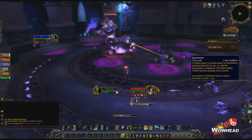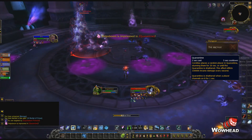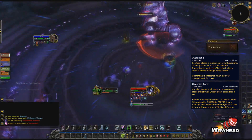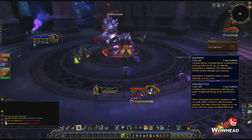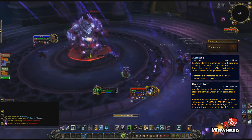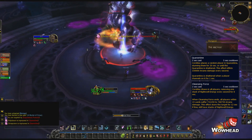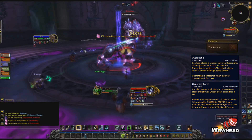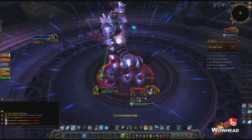Shortly after the puddles appear he will prison a random player. This is fairly easily dealt with — just run over to the person and click the prison to free them. After freeing whoever is in the prison he will cast his big spell, Cleansing Force. He will drag all players towards him, removing the haste stacks you've just acquired, and deal damage to anyone within 15 yards when the cast finishes. The catch is you need to make sure you get rid of all your haste stacks before or you will get stunned for 15 seconds. This means you can't have one person soaking all the puddles — spread them out and don't be too greedy. From here it's really just a repeat of mechanics — quite easy but a fun boss.